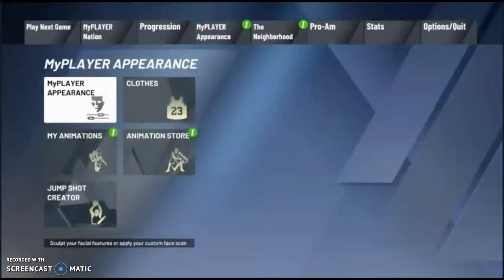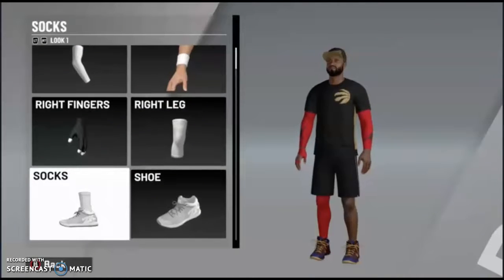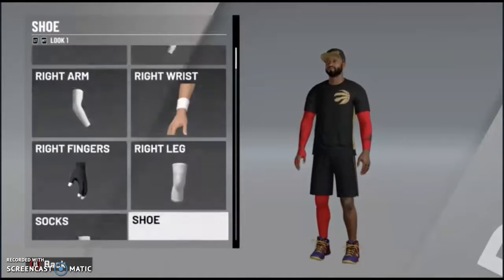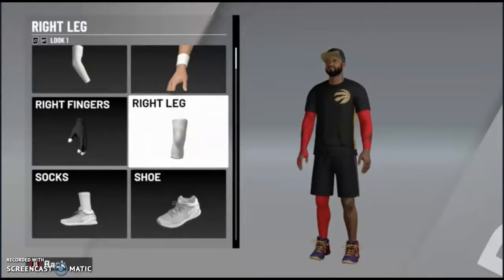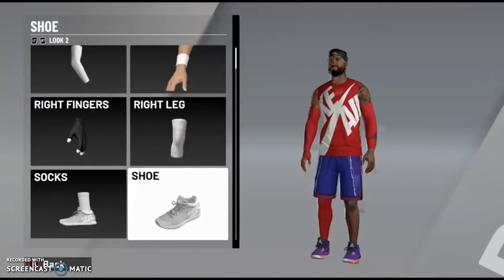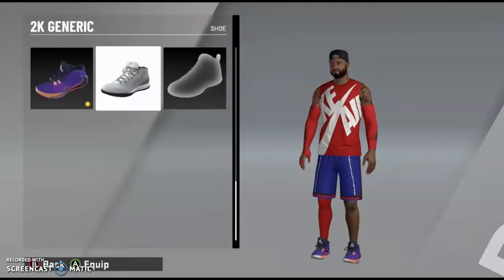If you want, you can go to your appearances, go to clothes, go to neighborhood, and go down to shoe. So you keep these shoes on one of your looks, and then on your other look if you want different shoes. We have other shoes on but they don't show up in shoes because it's a glitch shoe — that's the exact entire point.